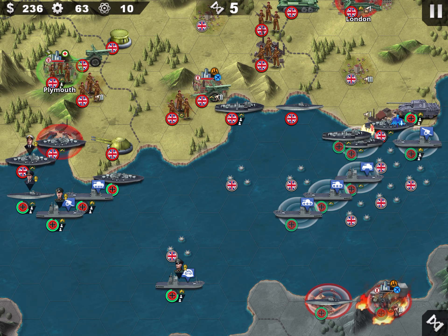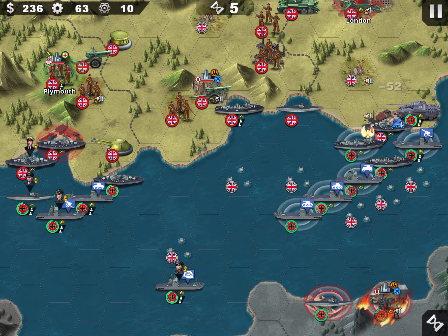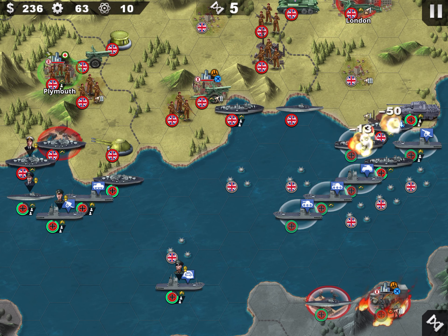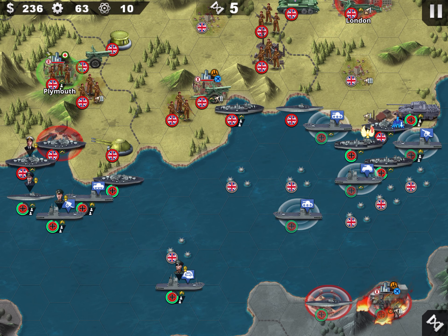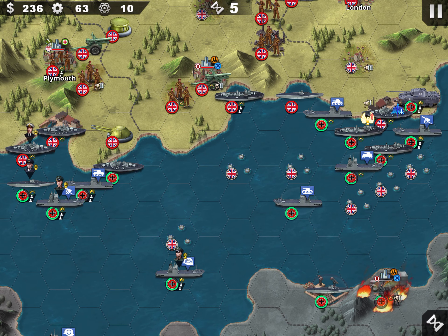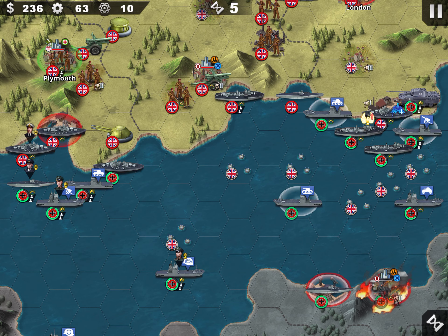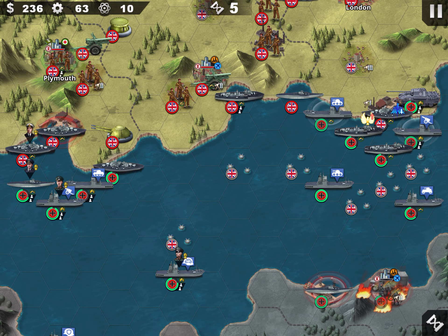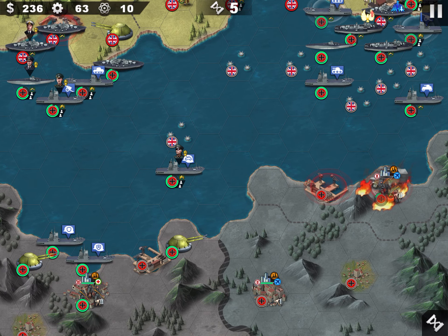So now someone has to go on these mines. Destroyers are very good against mines. I will expose myself to the submarine, so I will just be patient here and send the submarine in for protection.